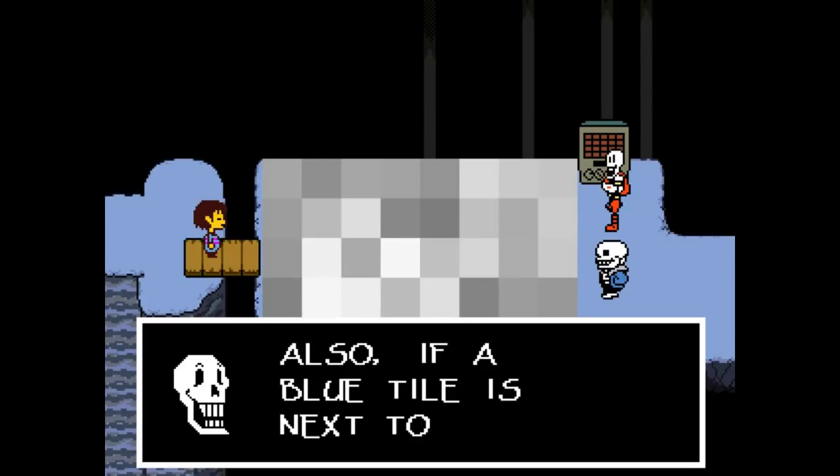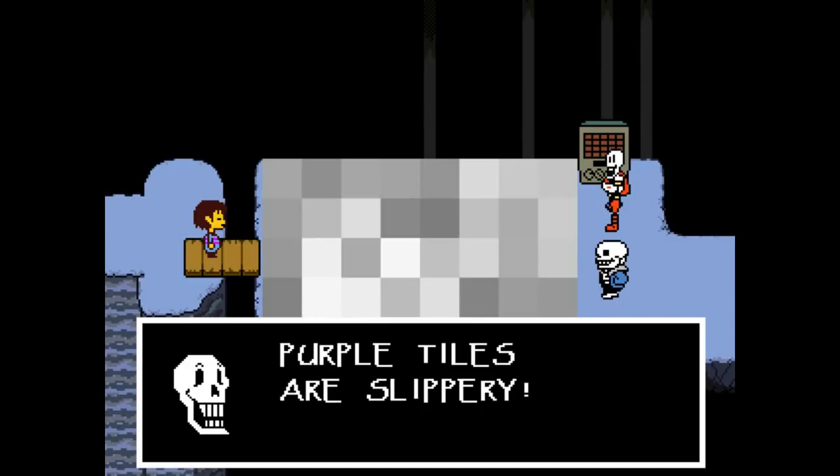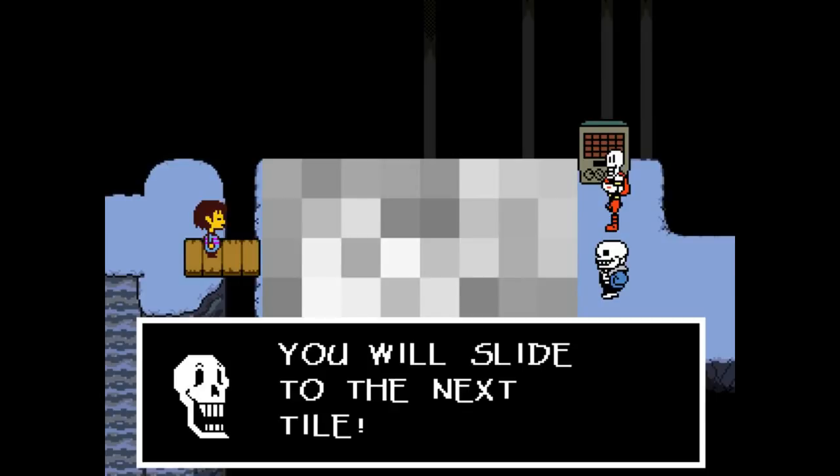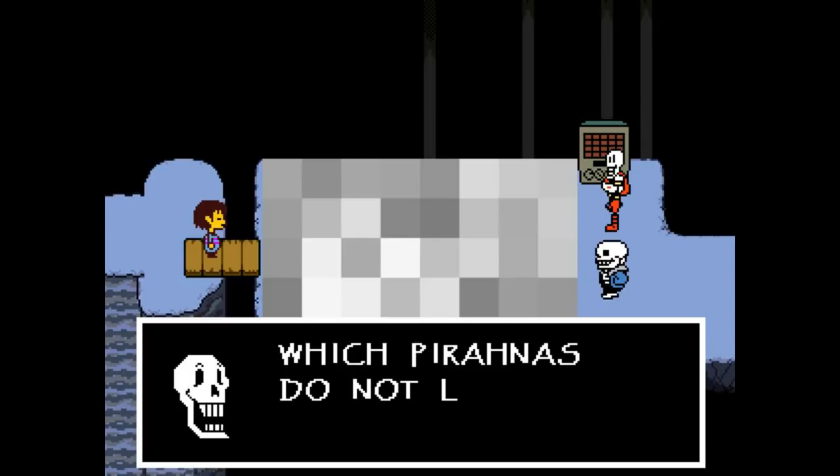Also, if a blue tile is next to a yellow tile, the water will also zap you. Purple tiles are slippery — you will slide to the next tile. However, the slippery soap smells like lemons, which piranhas do not like.